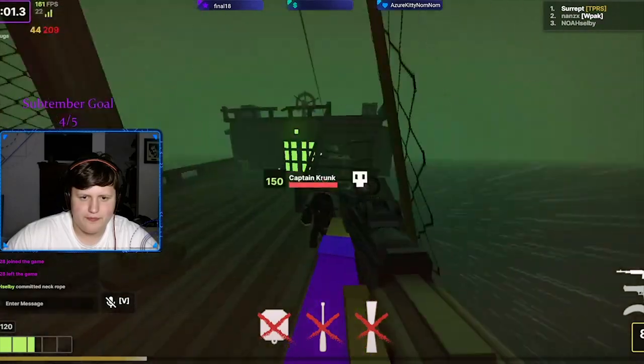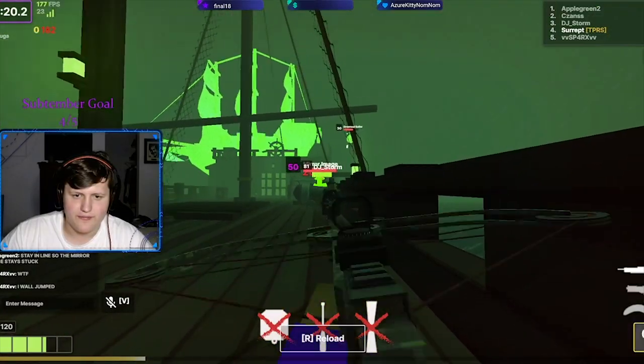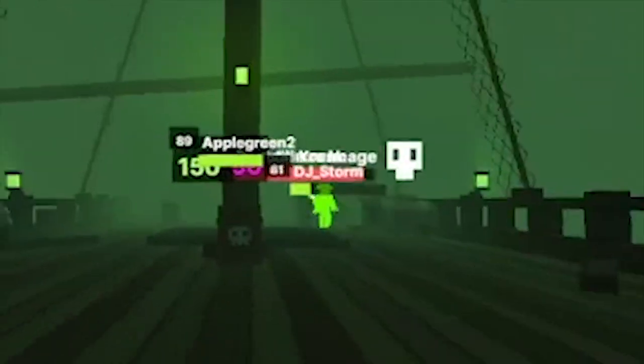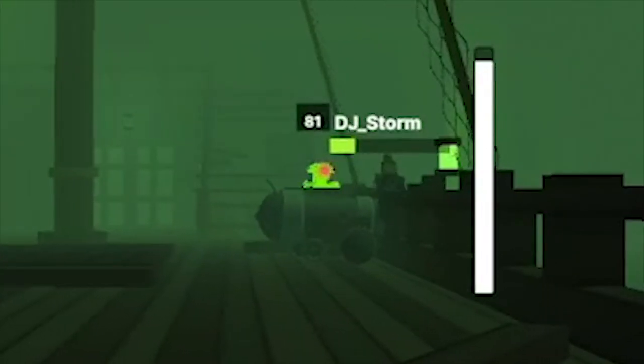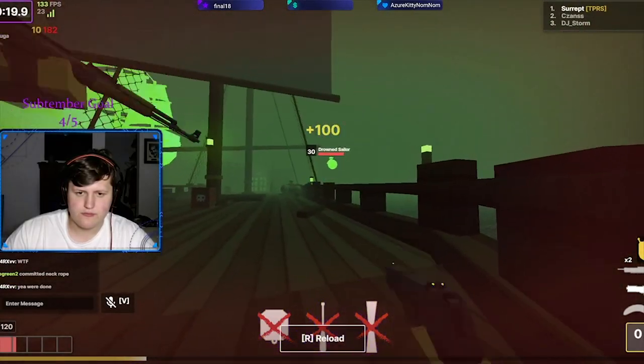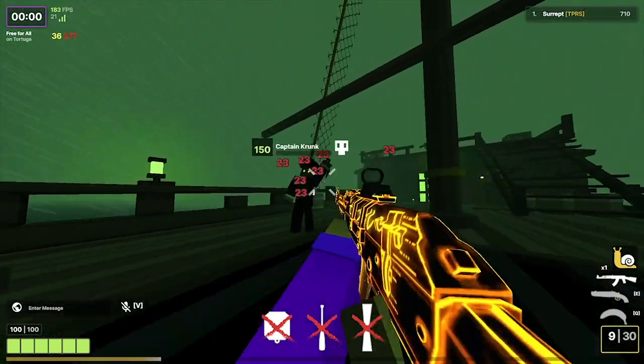An easy way to beat him is by getting him trapped in this corner and shooting him. After you've hit the boss for half its health, a mirror version of himself will spawn. It's possible to get both of them stuck, but kind of hard, so just have your team focus on the mirror version of himself. He has much less health, so you can beat him fairly fast. After beating him, you can easily kill Captain Krunk.